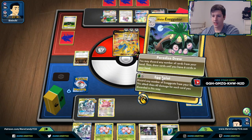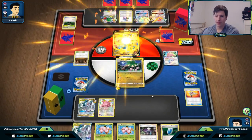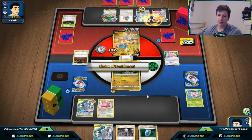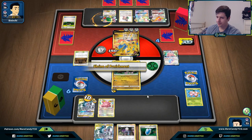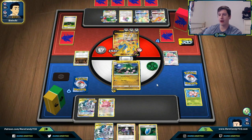We'll go for Egg Splat — just doing 150, and we prized the other Egg, which is really really bad. We would have needed Muscle Band either way to get the knockout, so the extra Egg didn't make too much of a difference here. Let's see how they respond. They have another Guzma — they've been able to Guzma twice in a row.